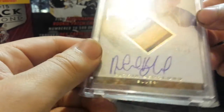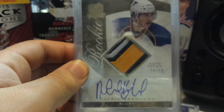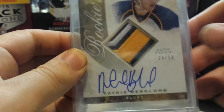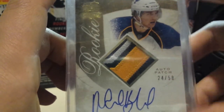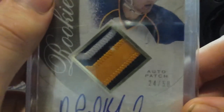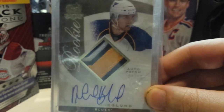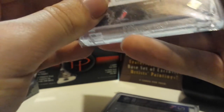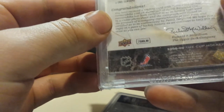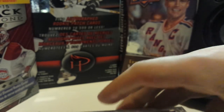The Cup Rookie Auto Patch — I'm pretty sure it's the gold version, which is numbered less. Or maybe it's just the auto patch that is gold. I'm not 100% sure. I haven't opened any of the Cup, actually. It's numbered 24 of 58. I was going to say, I thought they were numbered to the jersey numbers, but I guess not.